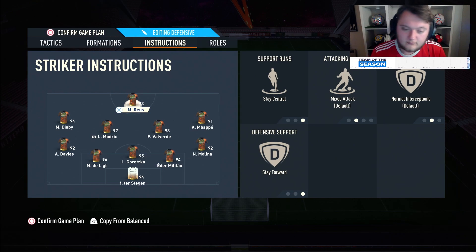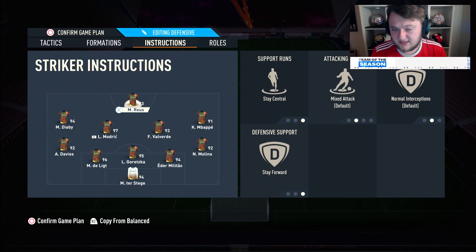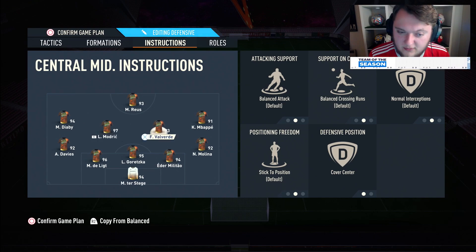For the two midfielders, I keep them on balanced and cover center. Cover center is absolutely perfect here — that's also why Royce is on stay central, because your two center mids and striker are covering the entirety of the middle of the park. Goretzka pushing up a little further almost sets up a strange variation of a 4-1-2-2 narrow with width, creating kind of a diamond with Goretzka, Modric, Valverde, and Royce. These box-to-box midfielders are the spine and heart of the team in this formation.